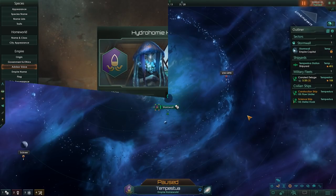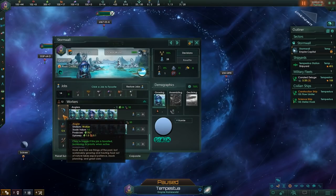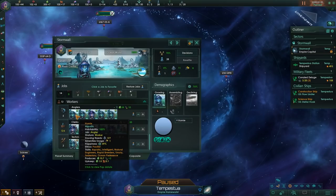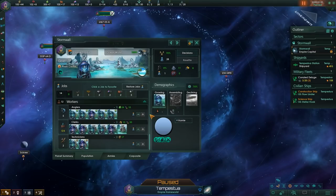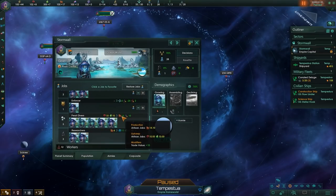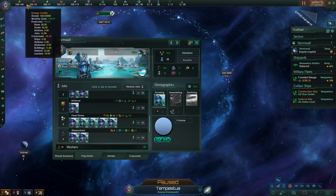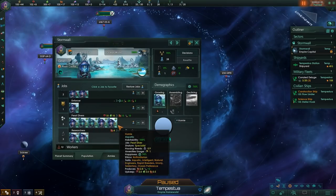Let's go ahead and jump into a new game. Here we are in our capital system. Notice that our planet has a wonderful modifier — plus 15% happiness, which means a lot of extra stability and production, 10% pop growth speed, and 5% resources across the board for all jobs. Pretty darn strong. As far as our population, we have our anglers instead of farmers, so these guys are getting me trade value as well as food, which is already getting some production boosts — up to 10.7 instead of 8 — because of the other modifiers we've got. Under specialists, we have our pearl divers, which is getting me some extra consumer goods right off the bat.